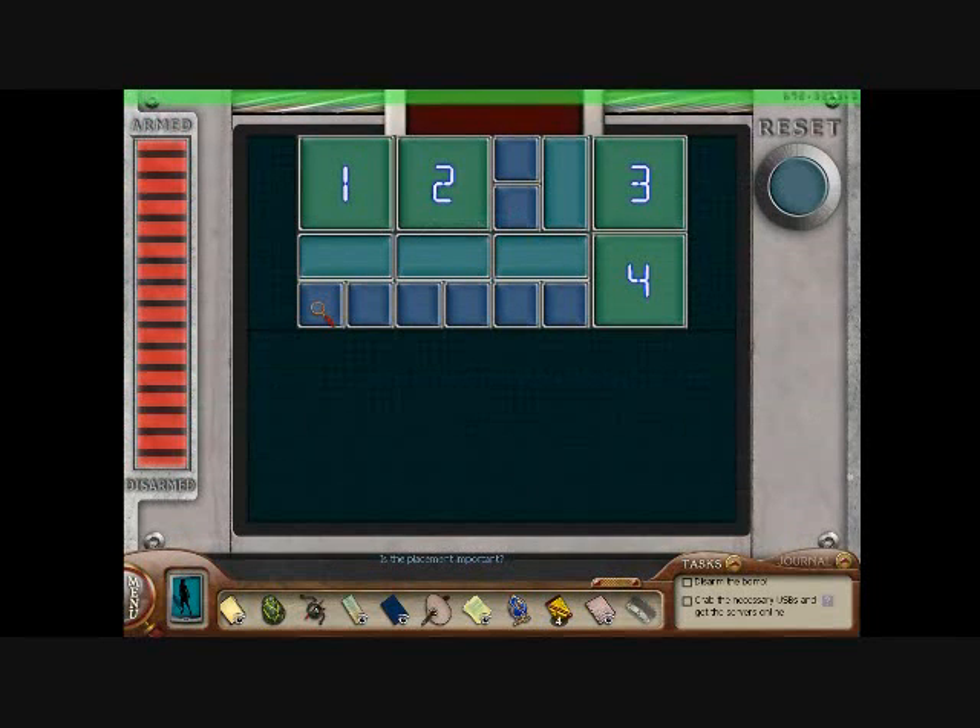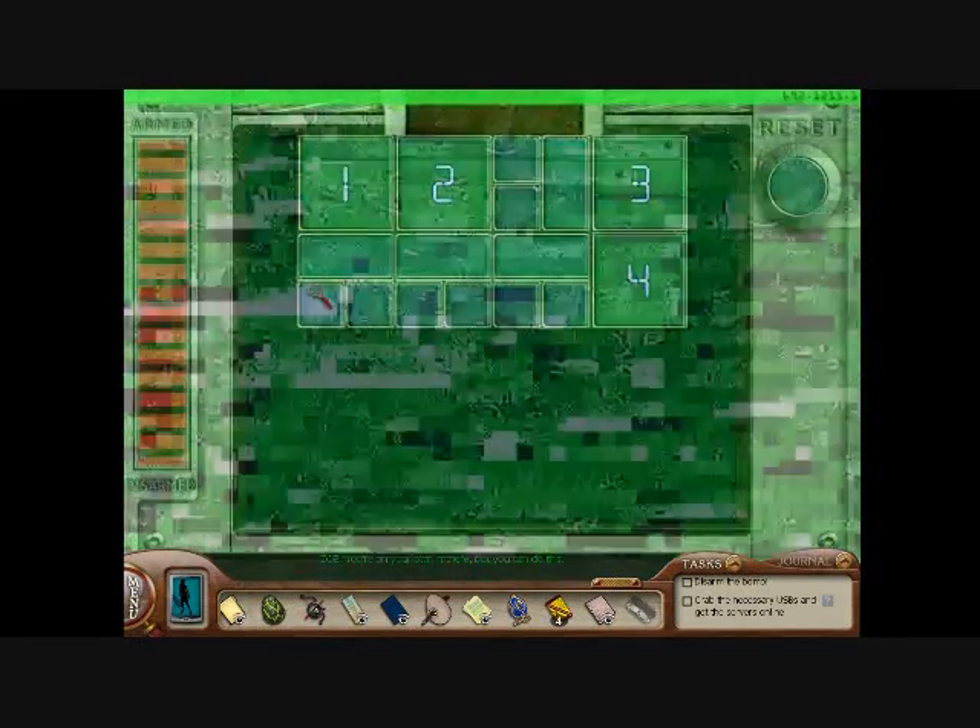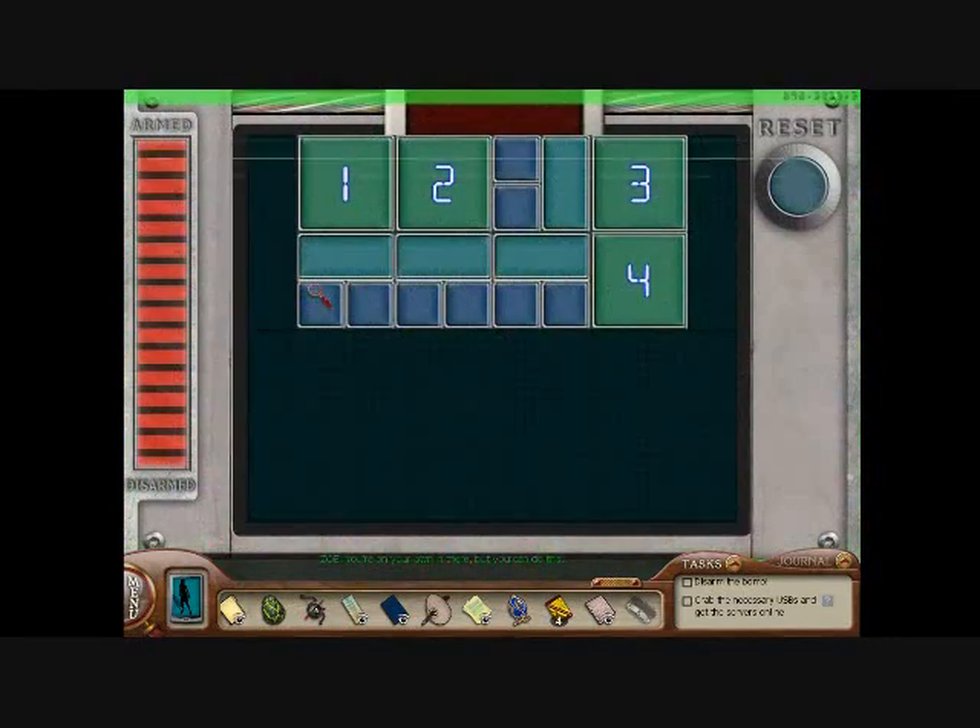Is the placement important? Extremely! The blocks must be removed in the following sequence: small, small, medium, large. Consecutive blocks in a sequence must be touching each other along an edge. You have to press them in. Hurry! I'm losing you — you're on your own in there, but you can do this.